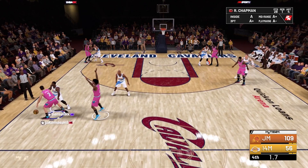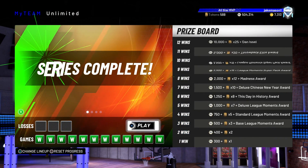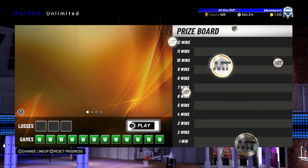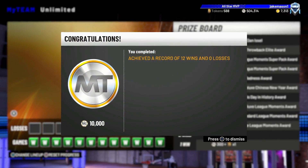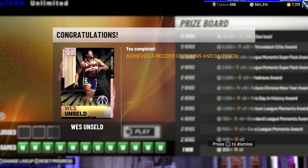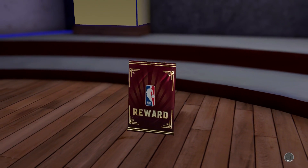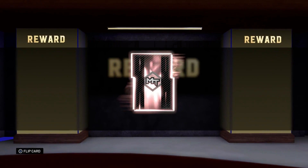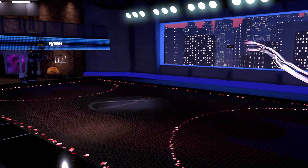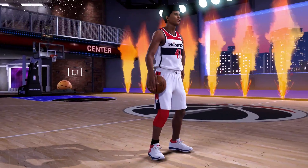We're able to complete this 12-0 run for the new player of the month card — Pink Diamond West Unseld — with a budget squad. Checking out our rewards: we got 10,000 MT, 25 tokens, Pink Diamond Dan Issel which we already have, and Pink Diamond West Unseld who I have not had on my account. If you guys want to see some gameplay on that card, I was able to get it on my sub's account when he first came out — the card is honestly pretty dope. But at center, he's only 6'7", so the only way he'll really be usable is at power forward or maybe even small forward.